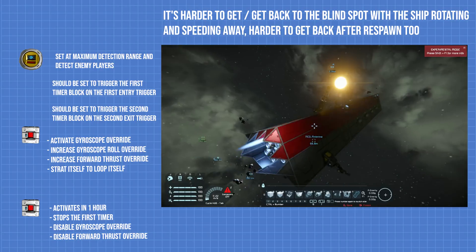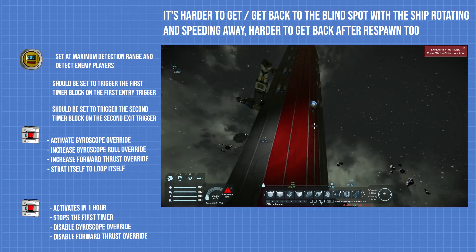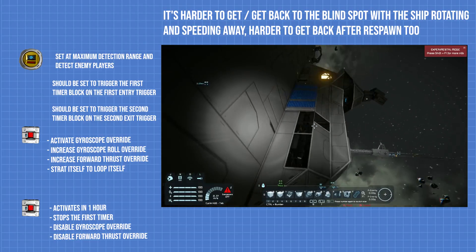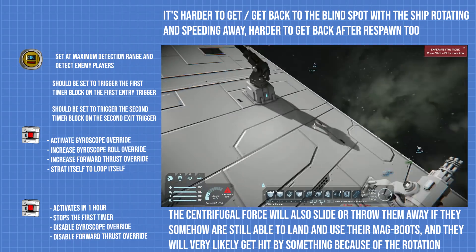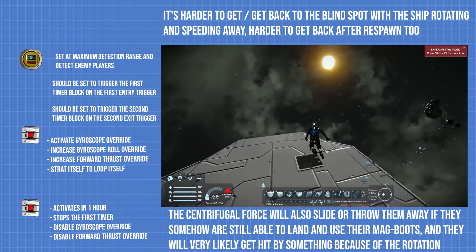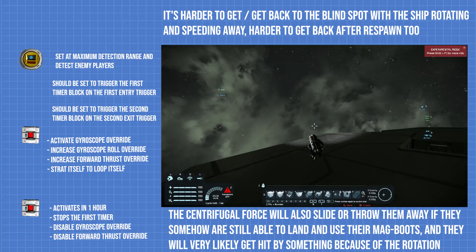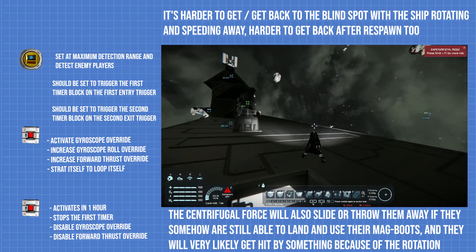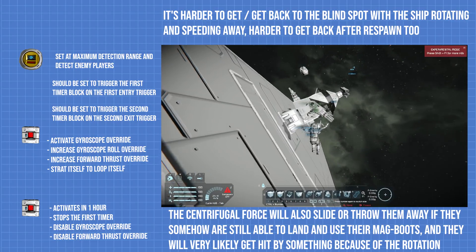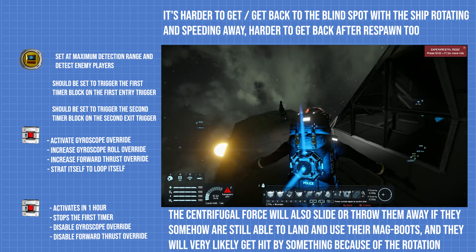Even if the raider somehow overcomes the turrets while the ship is rolling and speeding away, and lands on a blind spot, it will be very hard to stay there because the centrifugal force from the rotation will slide or throw them away. It is also very likely for the raider to die from getting hit by something during the rotation. After one hour, the second timer activates and stops the ship from rotating and speeding away, reducing the possibility of it hitting an asteroid or running out of energy.